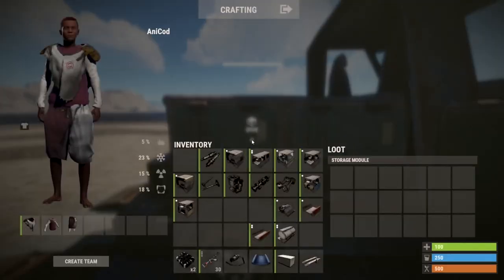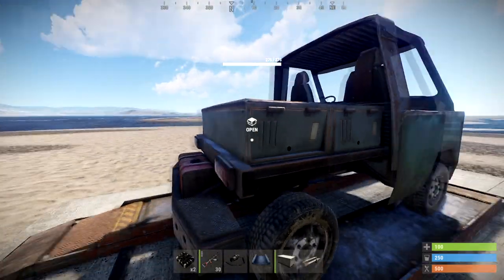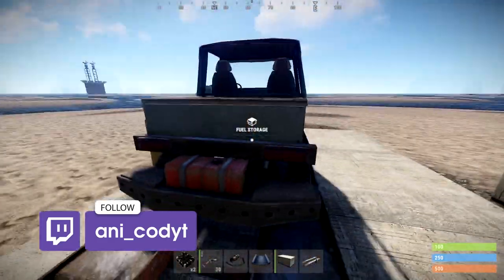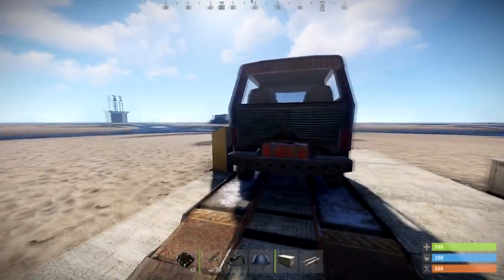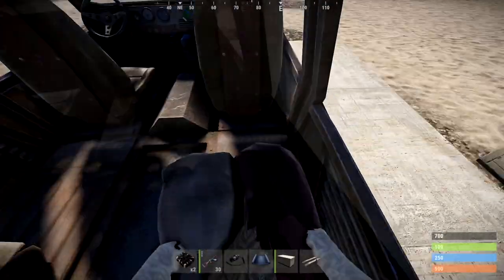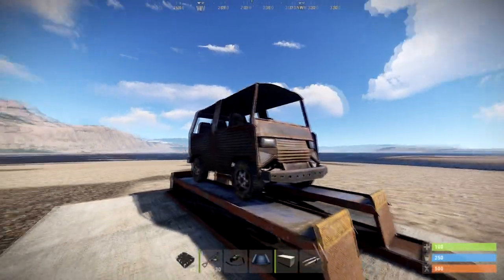These can be stacked too if you really need to. The middle modules are generally the ones that hold people — you know, the commodity that just doesn't matter in Rust. You can get these in taxi form, although no one really uses the taxis in Rust. You can get the standard passenger module which holds two people, or a minibus-style section that holds six people, and so on.